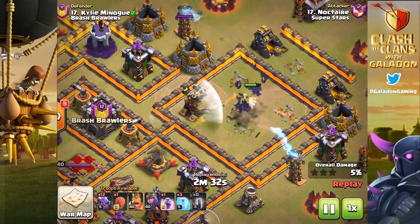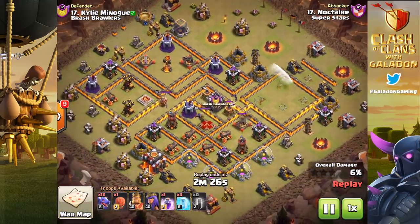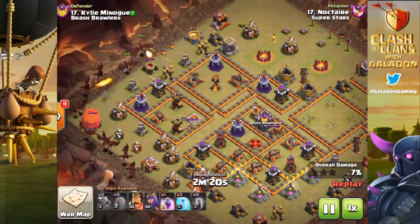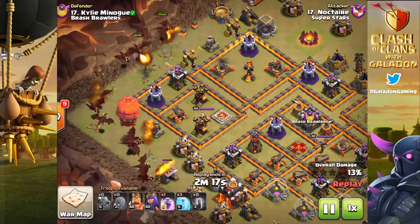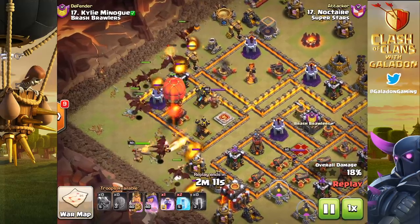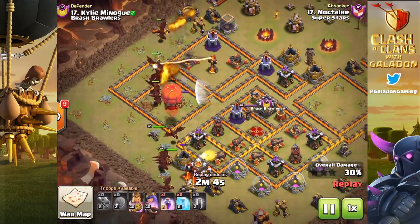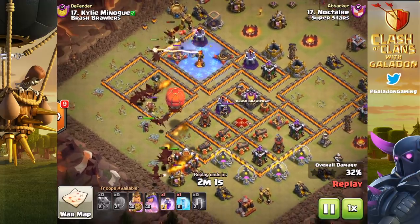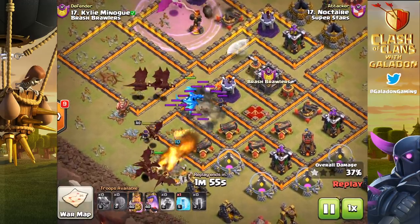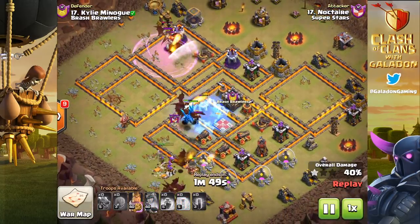Check out those Bat Spells taking out quickly half of the air defenses in this base — also got that Inferno Tower down. The sweeper caused a little problem, but the other air defense goes down too. Two air defenses down at Town Hall 10 just from the Bat Spells. Now mass dragons — a bit of a surprise — but check out the Stone Slammer moving in after those air defenses and the cannon. It gets in there and tanks for the dragons. A beautiful free spell, and suddenly not a single air defense is standing.